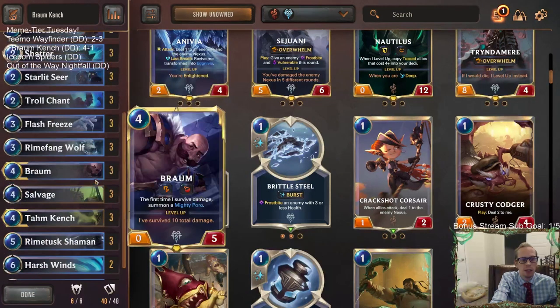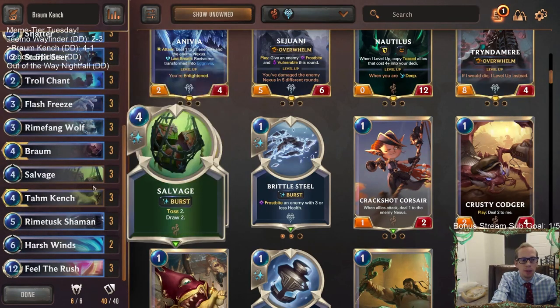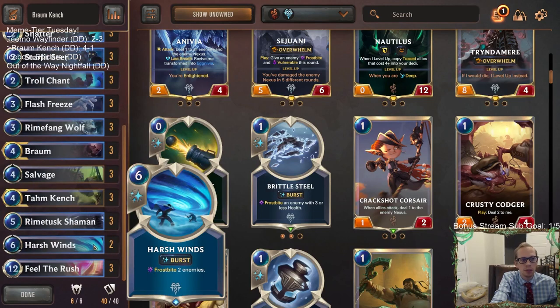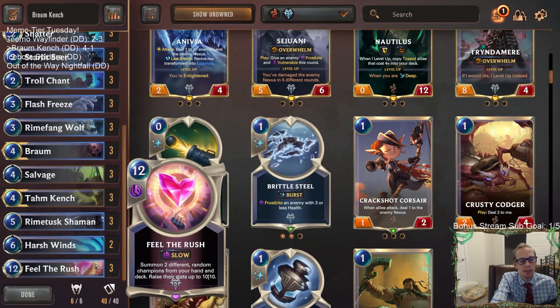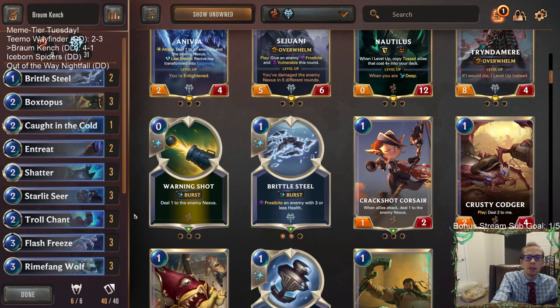Brittle Steel is going to be a little bit better because during combat with Rime Fang Wolf, when opponents have pump spells you want to be able to respond, respond to Bastion, and respond to Single Combat. When they challenge your Tom Kench with Fiora challengers, you need burst speed frostbite. We had Flash Freeze and Harsh Winds which is really expensive, but I want something else that's cheap. This was an impressive deck - Tom Kench with tons of frostbite and Feel the Rush was really good. So there we go, that's Braum Kench!